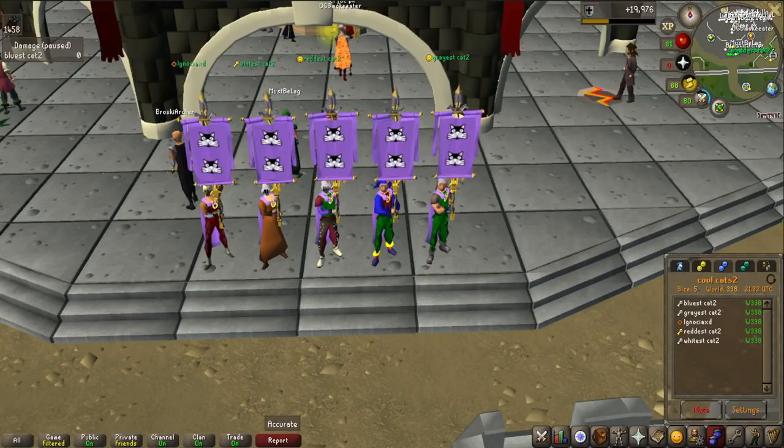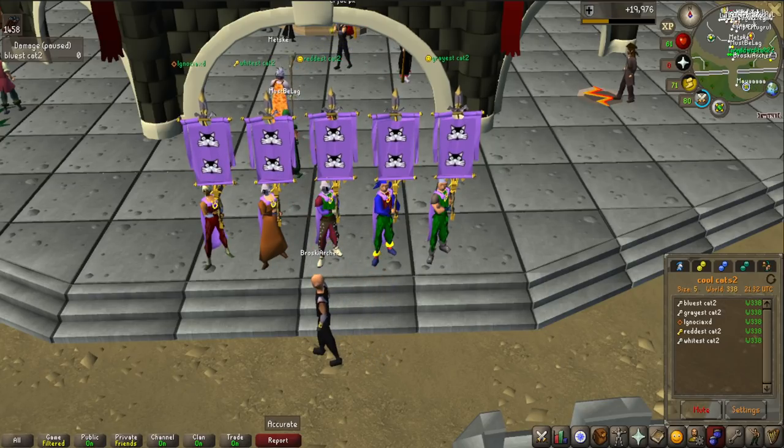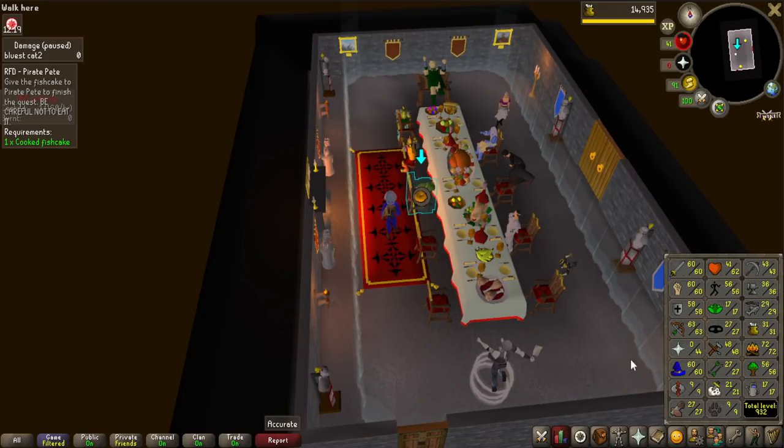We actually decided to make a clan — here we are all standing with our banners, except one guy couldn't come so we had a substitute to make five. We are called the Cool Cats 2. If you want to join, it's a clan only for Group Ironmen. Add Reddest Cat 2 in game — you can see on the bottom right how it's spelled — send him a message and he'll sort you out.